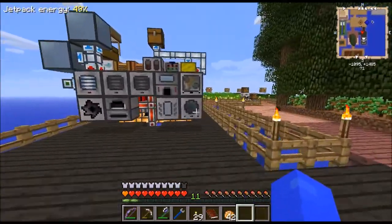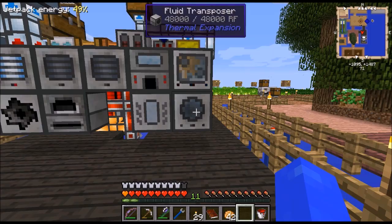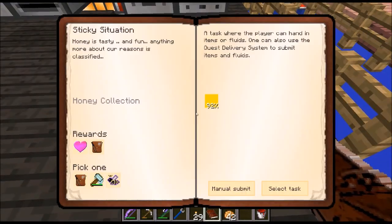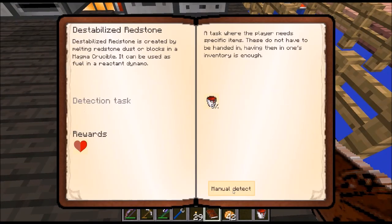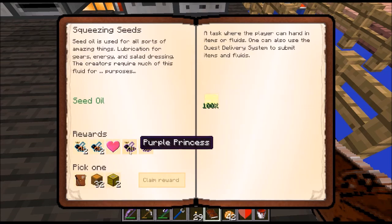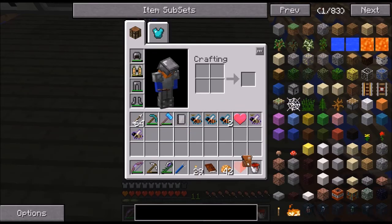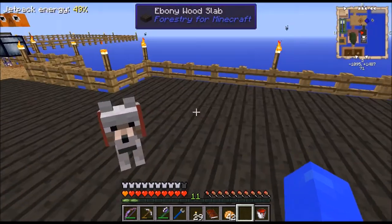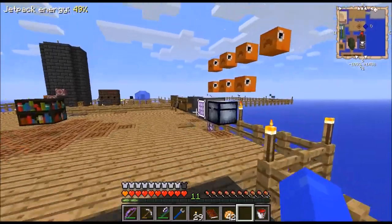First of all, I want to start off with the simple ones, like this one over here - just a destabilized redstone. It's basically 10 redstone in a magma crucible, so we should be able to do this. Nice clean reward. Oh, the seed actually got finished - let's take the reward back this time. What's an epic one? That is not epic at all unless it's very useful wood.